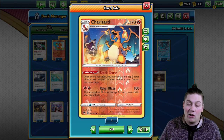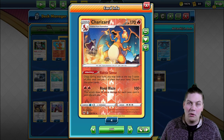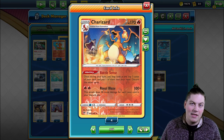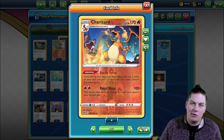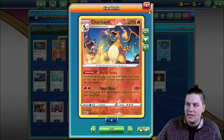With all four Leons in the discard, we can one-shot tag team GXs — ADP, Mewtwo and Mew, Pikachu and Zekrom. All these tag teams have less than 300 HP, so if we can find all our Leons, we'll be in a great position to take those one-shots.